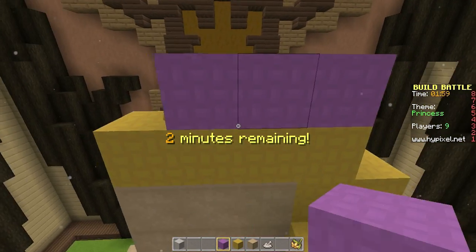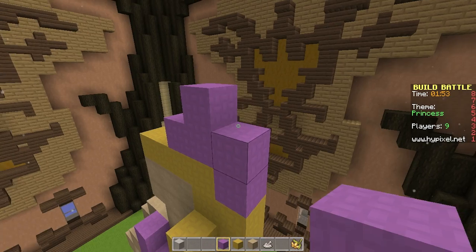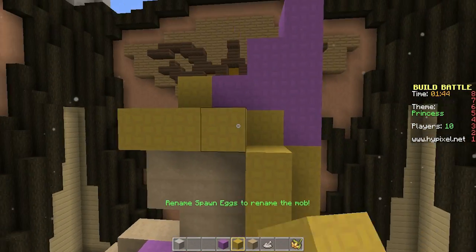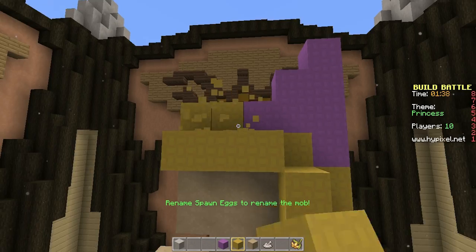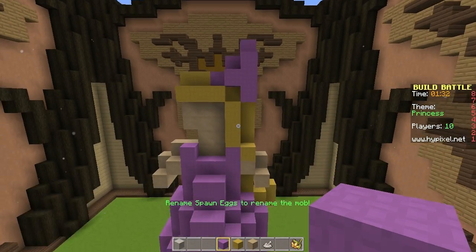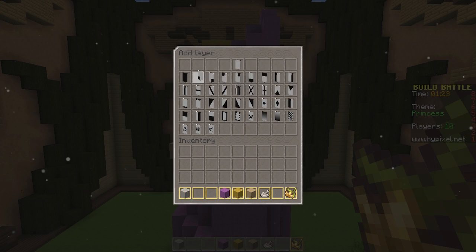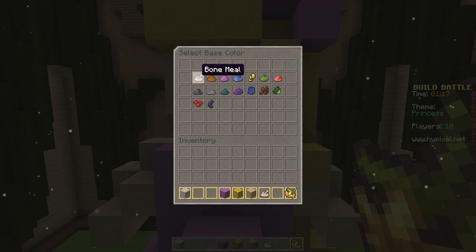Let's fix this so it's more of like a hat — you know how old-style princesses had those types of hats that point up like that? I'm talking to you guys like you can reply, I'm sorry — I'm so used to streaming. She actually looks quite cute! Let's get some eyes on her — let's give her some blue eyes. Actually, let's give her some pink eyes instead.